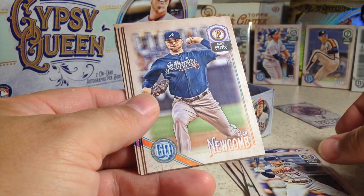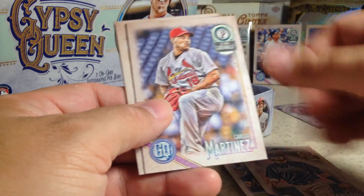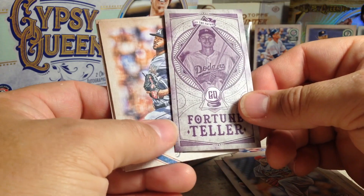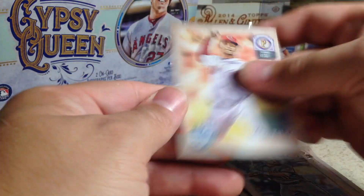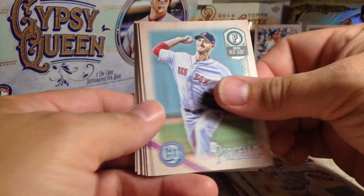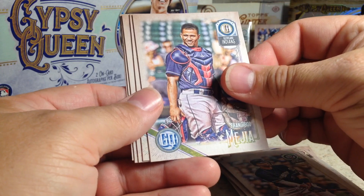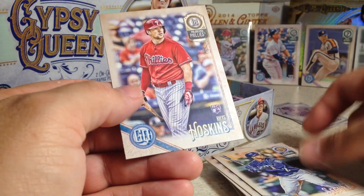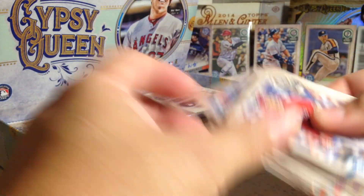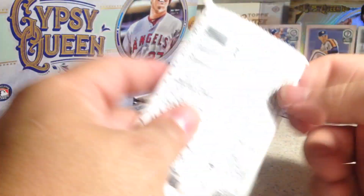Next pack: Alex Bregman, Sean Newcomb, Dansby Swanson, Carlos Martinez, Corey Seager. Fortune Tellers: Sandy Alcantara rookie, AJ Pollock, Luis Castillo. Next pack: Rick Porcello, Keon Broxton, Francisco Mejia rookie, Will Myers, Kenley Jansen, Jean Segura. Ooh — Rhys Hoskins rookie. So we're getting some nice rookies in this box.